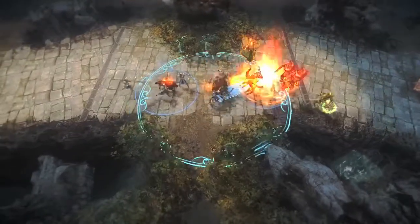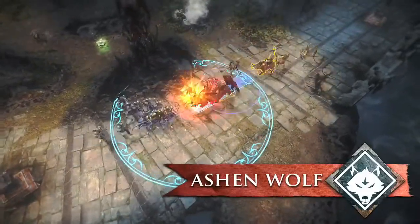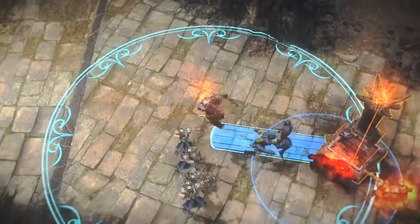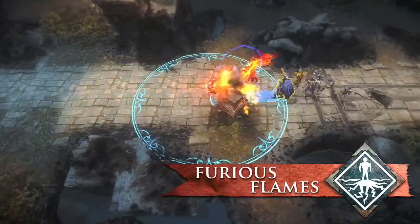There are few enchanters that can deal as much ability damage as Lugbull. Lugbull does best when he has his pet wolf by his side. Use Ashen Wolf to protect Lugbull from incoming damage and harass enemies, and then incinerate them with a furious flames blast of true damage.